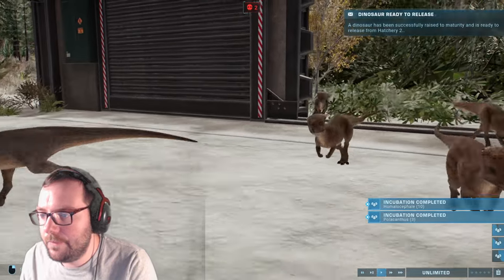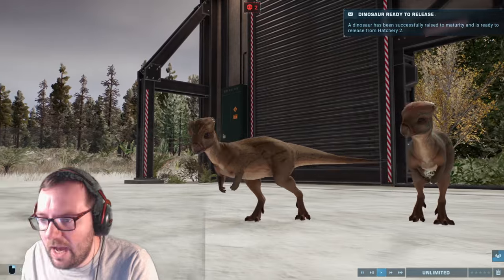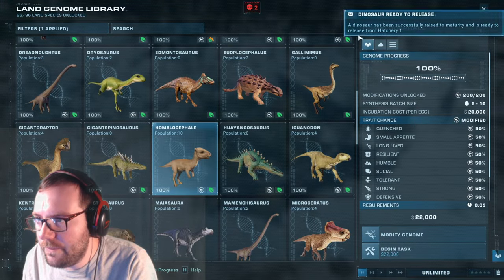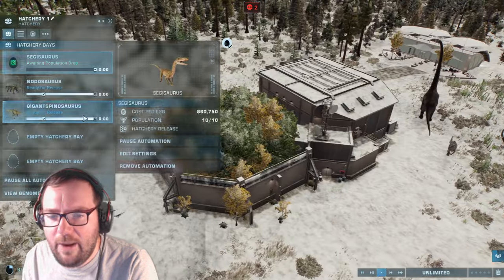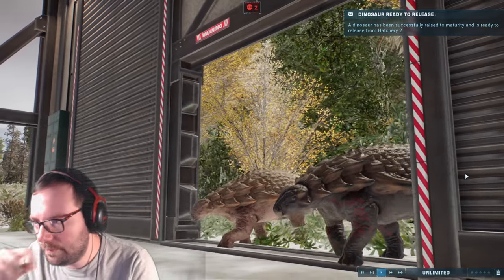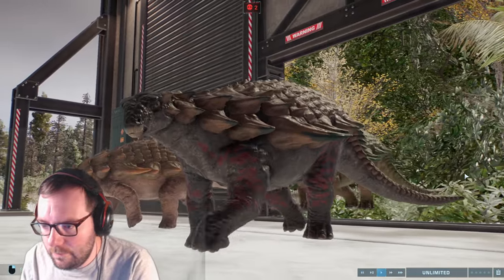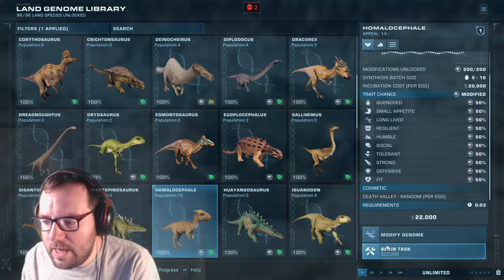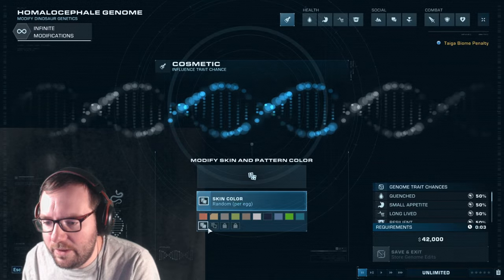Let's release the Homalacephalae first. I forgot to change the patterns because they all look the same for some reason. Let me check — yeah, Death Valley. I forgot to change the pattern, well, too late now. What we could do is automate Homalacephalae so we can have a change in pattern. Let's automate some Homalacephalae with a modified genome so they don't have Death Valley — let's randomize that as well.